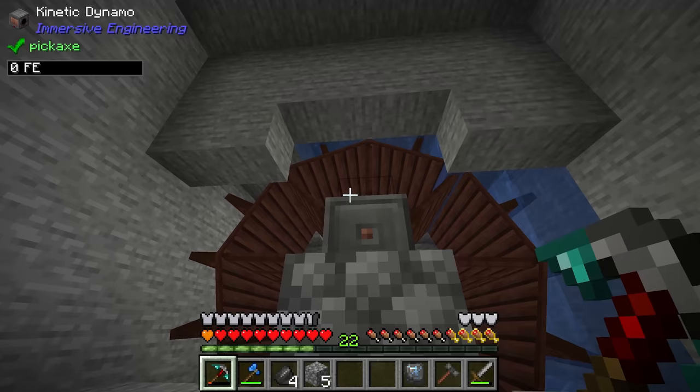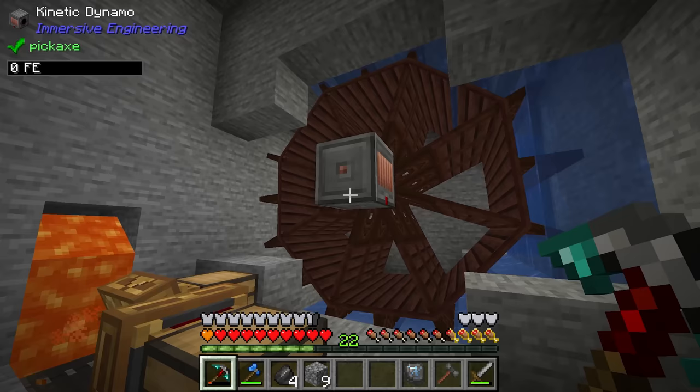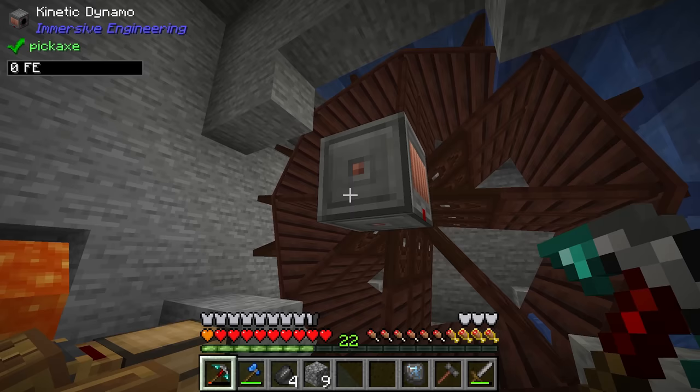Nice — this is spinning, which is good. We've got those three water source blocks up above the wheel. Power should now be being generated by this kinetic dynamo. It does say zero FE in the top left there, but I think that might just be either a bug or a visual glitch.